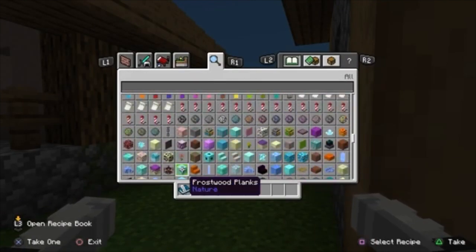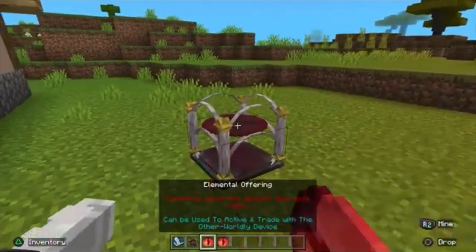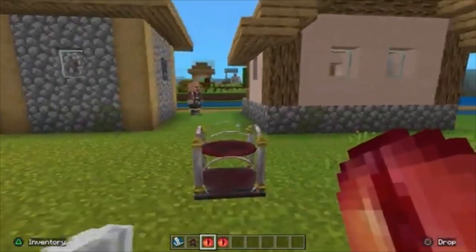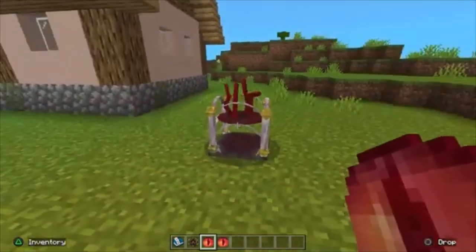I'm gonna show you how you get some upgraded weapons as well. So to get some elemental weapons you need this Otherworldly Devices. You place this after you crafted it, then you would hit it with this elemental offering. It's lagging right now — there it goes.